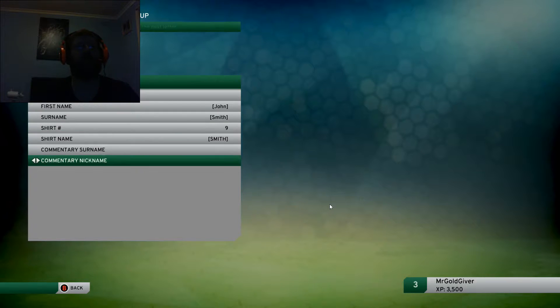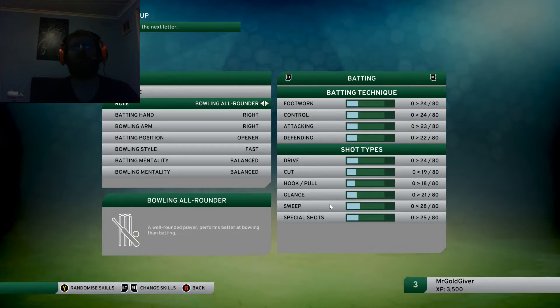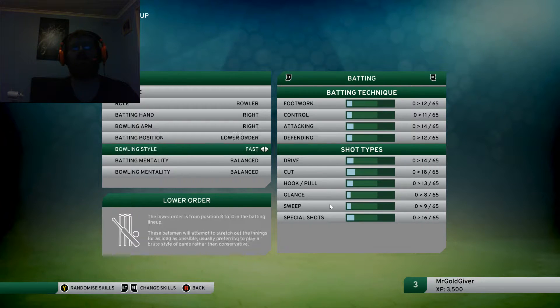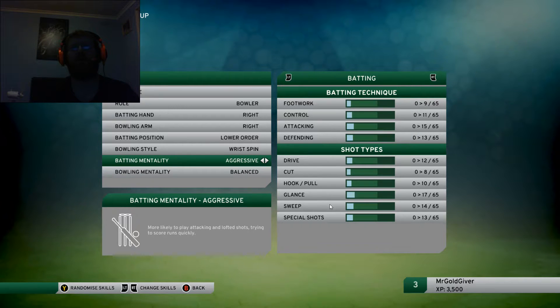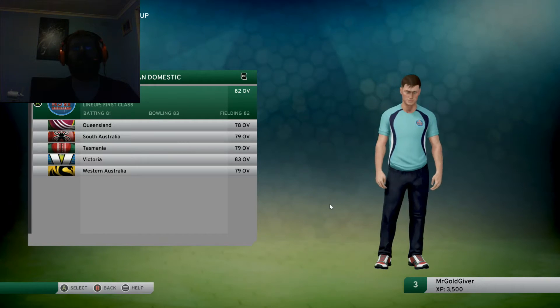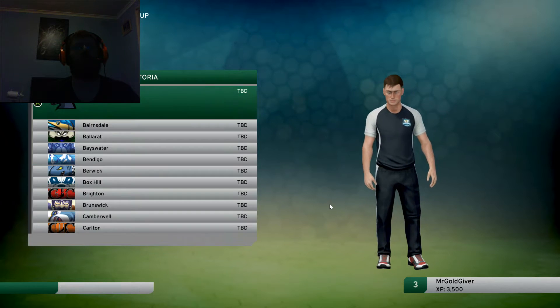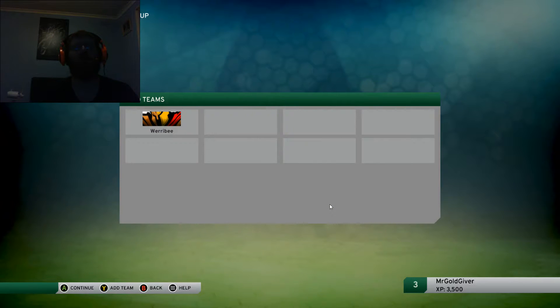It's best to make your own, because you will start off in the minor leagues. First and last name, I don't care. Just got to continue. I'm just going to change it to what I want, which is bowler. Right hand, right hand. Lower order. Bowling style, my favourite wrist spin. And I'd like to have Shane Warne's Brute and Aggressive. Then just go continue, and then continue again. And then you just select the teams you want to go on. Victoria, my hometown, Werribee. Continue.